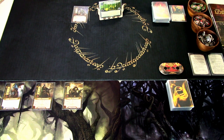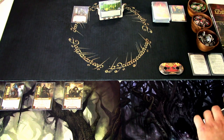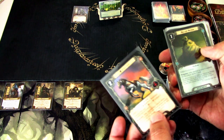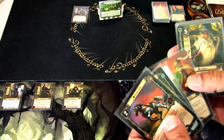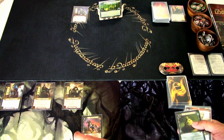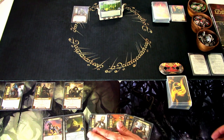We have a mixed bag of tactics and spirit cards in the deck — we'll see what we get. Our starting threat is 27, so we'll go from there. Let's see what we get in our opening hand. We get Firefoot, Ancient Mathon, Eomund, Westfold Outrider, Gandalf, and War Axe. I think we can start with this because we have some allies and some upgrades to play. I'm putting the hand down here.